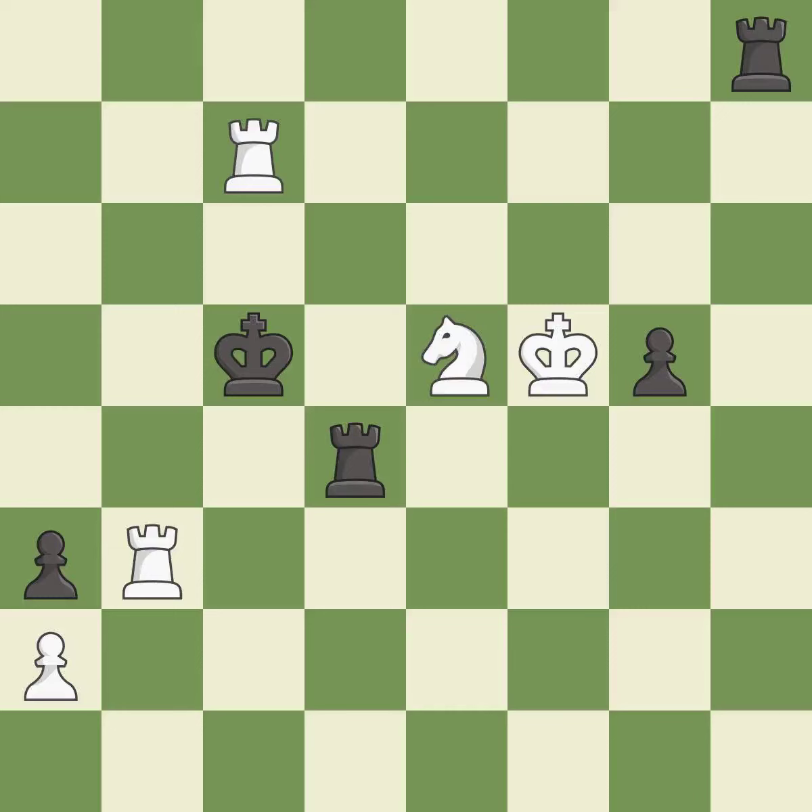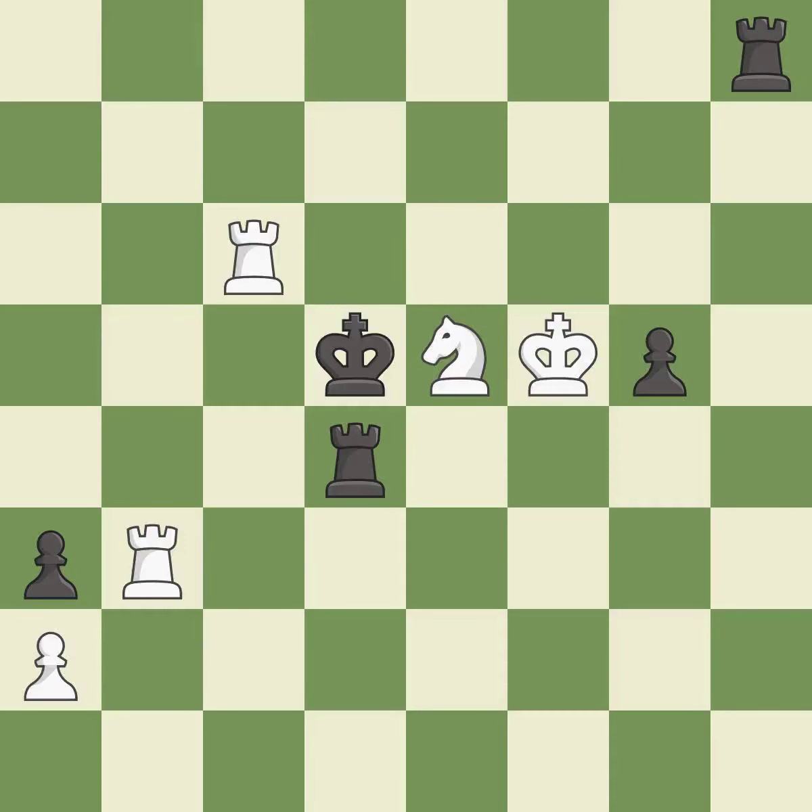This continues the checkmate threat — it is best. This steps away from the checking rook — it is best. This continues down the road to checkmate — it is best. This misses a better way to evade the check from the opposing rook. This allows the opponent to play checkmate — it is an inaccuracy.